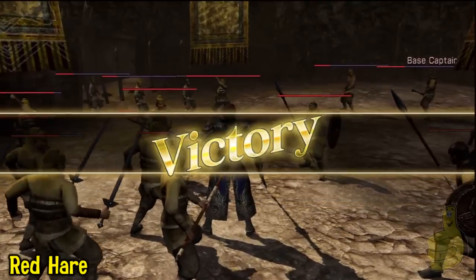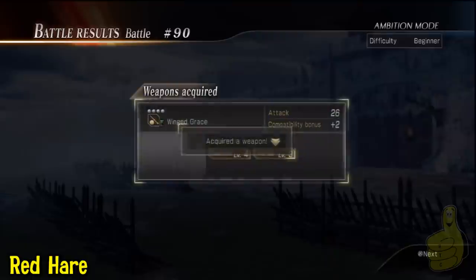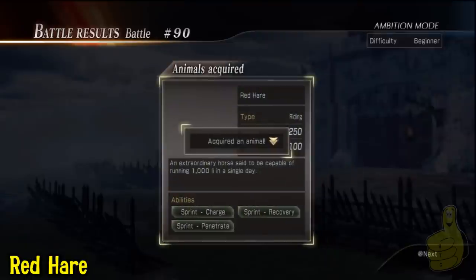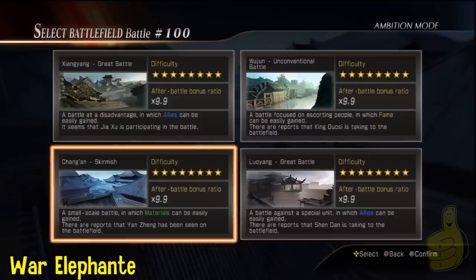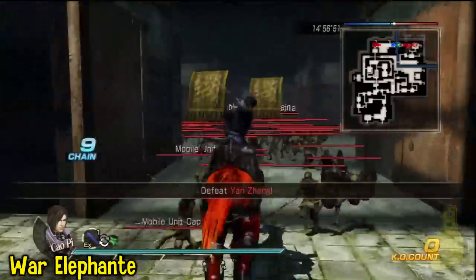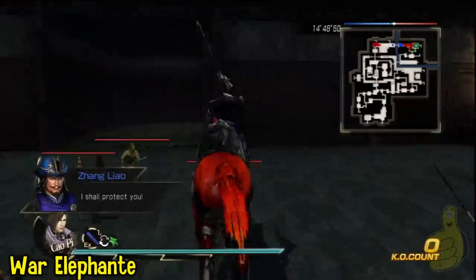Victory! Here it is — the infamous Redhair. This is actually one of the easiest ways it's ever been to get it, so I guess you can't complain about that. Ten more battles and you're going to unlock the War Elephant. And after this, you can really focus on building up your camp. Here we are at battle 100 of ambition mode — as you can see, the Redhair is boss.